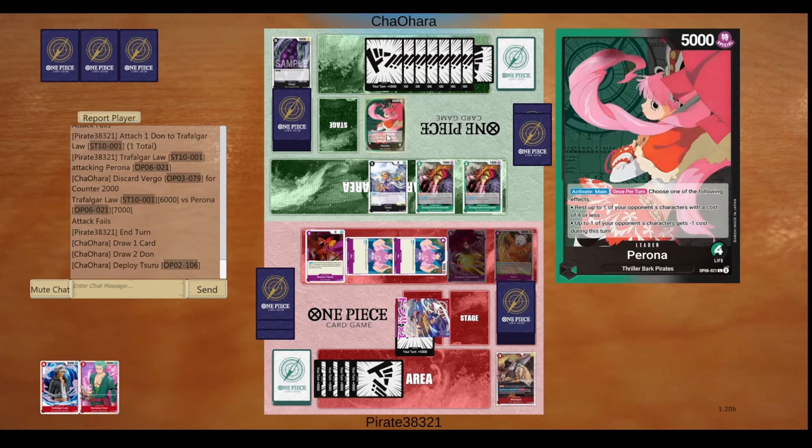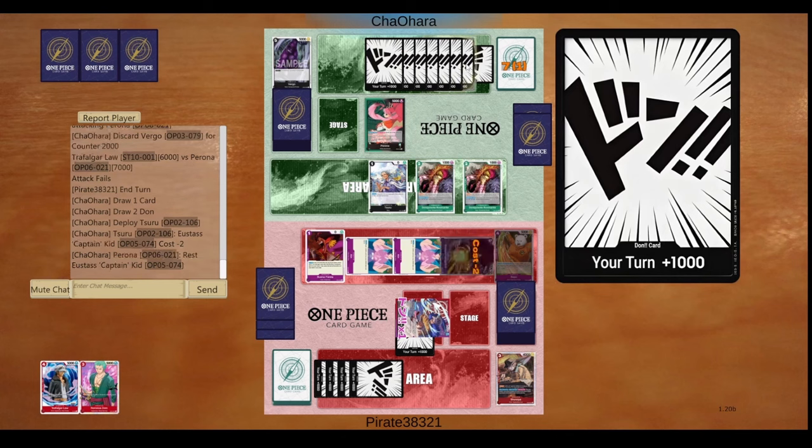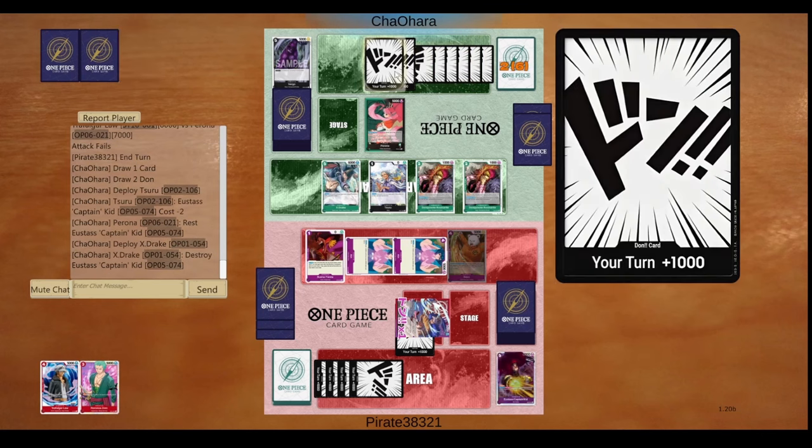Now we ran out of gas and here you guys are about to see a typical combo. This is why you really need that 3k depletion early and mid-game. I did not see the optimal hand — I did mulligan I believe.